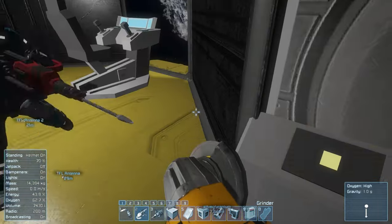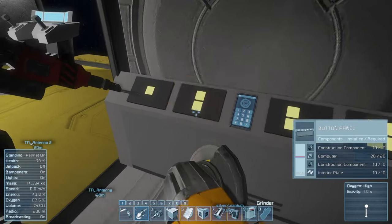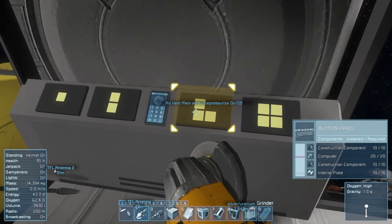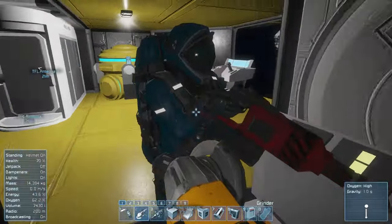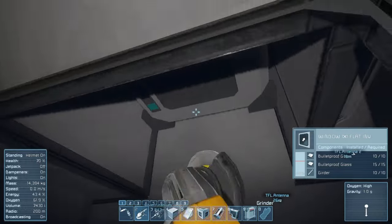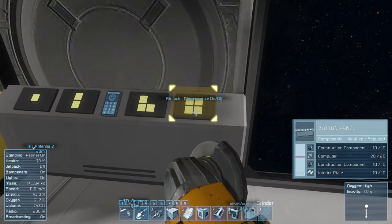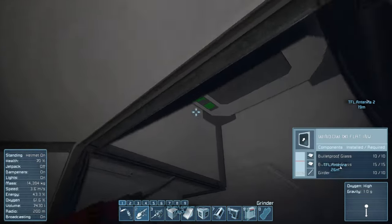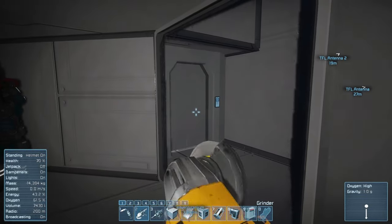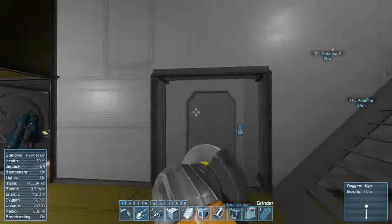First button is the inside door — face it and press T to open the inside door. Second button is the outside door, open and close. Third is the pressurize/depressurize for this area. The last one is the airlock pressurize — if you look through this window you can see it on the ceiling. Press T and it should be pressurized. Yeah, it's pressurized! So now what we do is open the door.